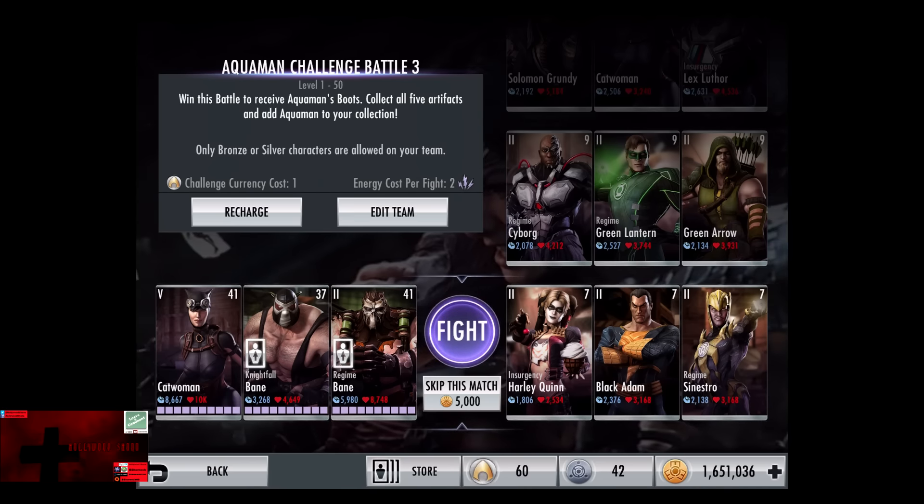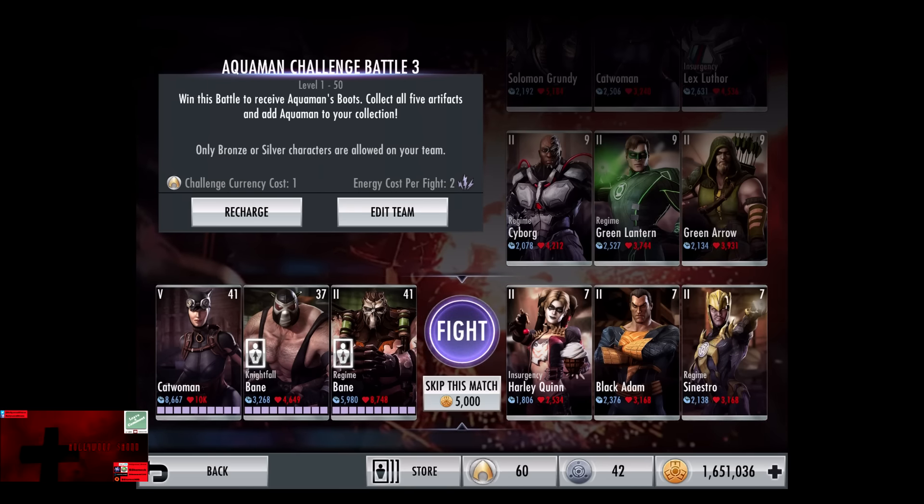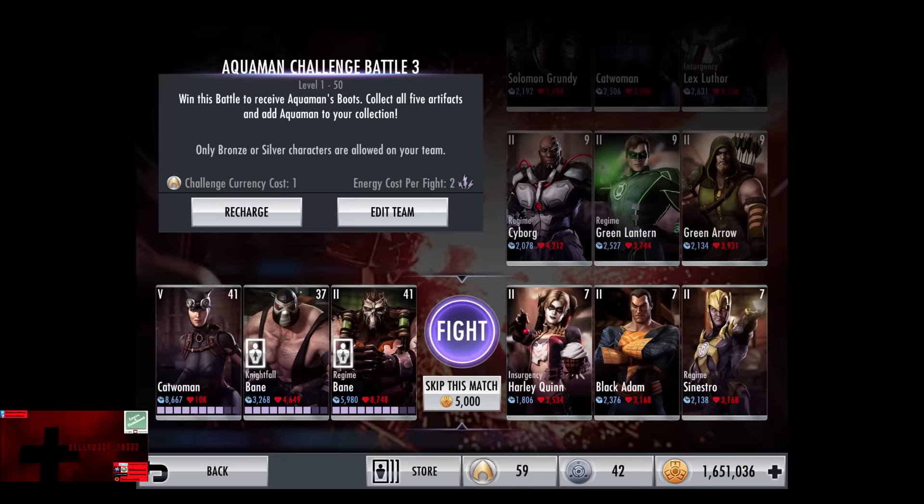Starting the match off is Level 7 Elite 2 Silver Insurgency Harley Quinn, Black Adam, and Regime Sinestro. The skip match is 5,000 credits.